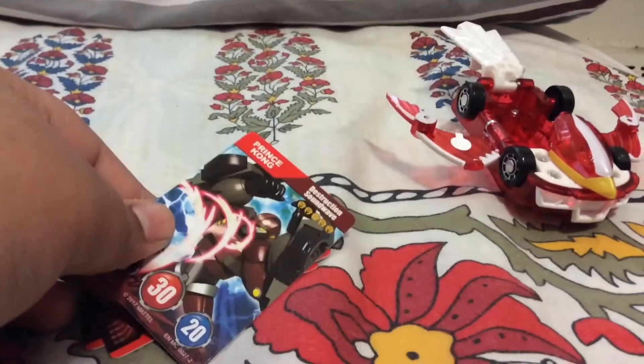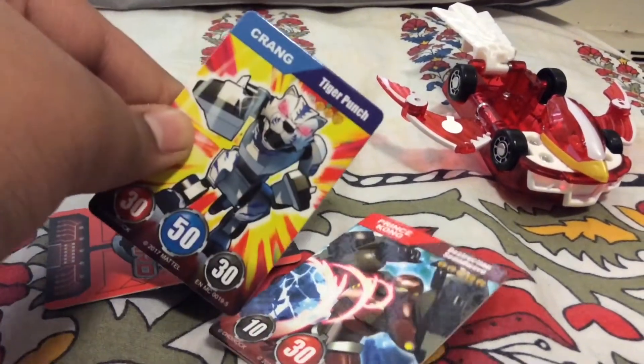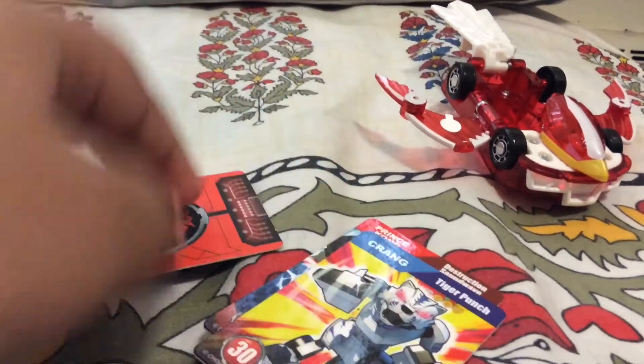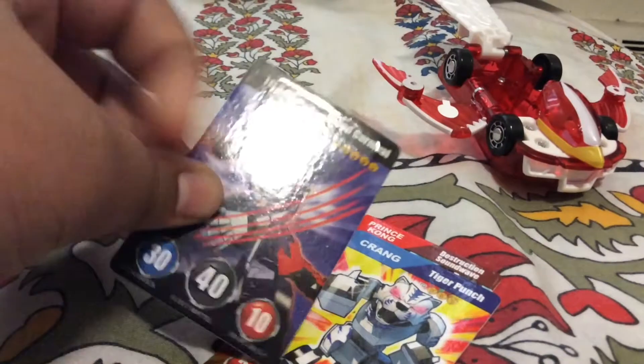Here are the Mech Cards that it comes with: we got Prince Kong, Destruction, Soundwave, Krang, Tiger Punch, and Irel Blood Carnival — that sounds like a really sick card. Now we're gonna get a close-up on Alta.